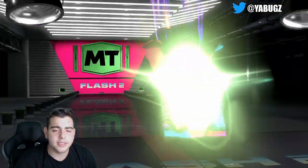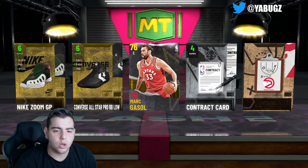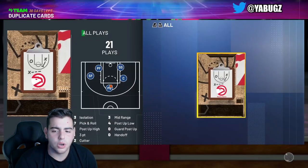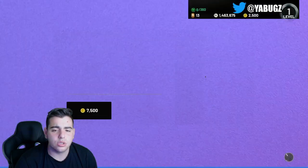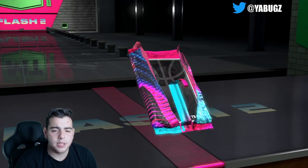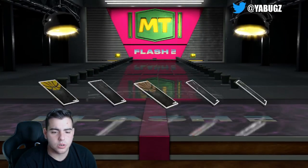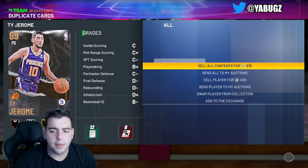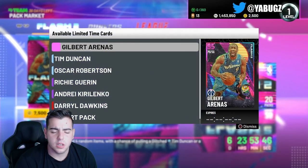We're here for the content, we are going to pop these packs. The next pack — it looks like we get a gold card, and it is Marc Gasol. These packs are just not looking too good so far. We're down a bunch of MT. This is our fifth pack, I believe. Let's see if we get something glowing in this — and we get a bronze card. I'm going to look up the odds, see what's going on over here.